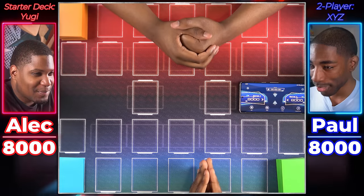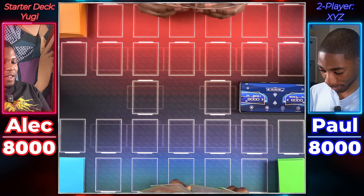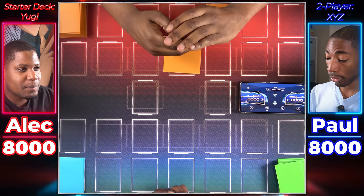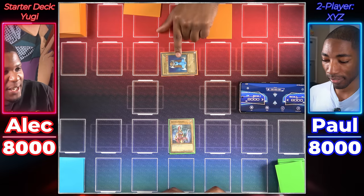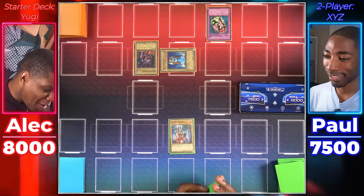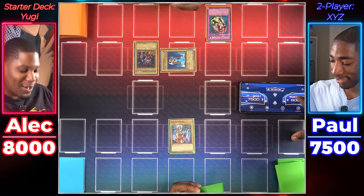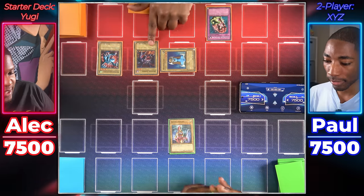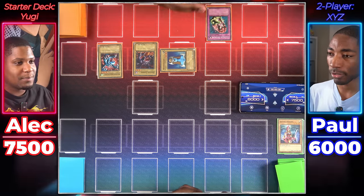Alright, for round 2 I'm going to be playing the Exceeds deck. You get to pick who goes first — I will take the first move. Then I will start by setting one monster face down and one surprise for later, and end my turn. I draw, normal summon Queen's Knight in attack position. Attack your face-down card. You hit my Mystical Elf. I end my turn. I will draw, normal summon Dragon Zombie, and then I'll activate Ultimate Offering — I'll pay 500 life points for an additional normal summon of Winged Dragon, Guardian of the Fortress number one. Dragon Zombie attacks his Queen's Knight, and Winged Dragon attacks for 1,400. I can't believe I'm losing to Starter Deck Yugi.